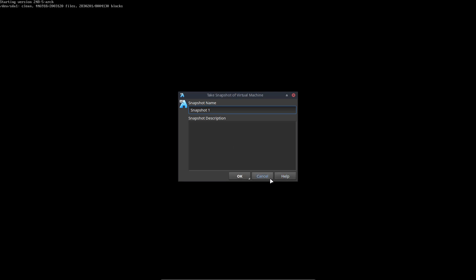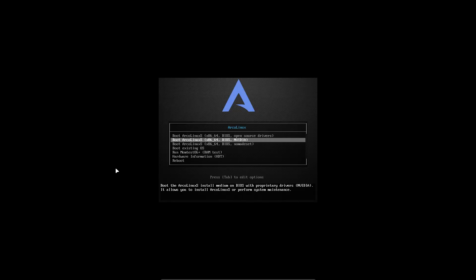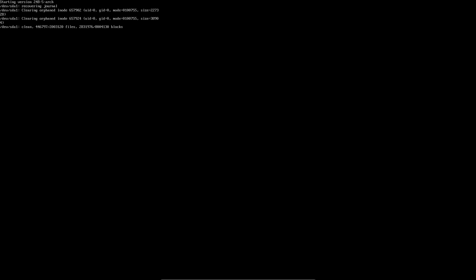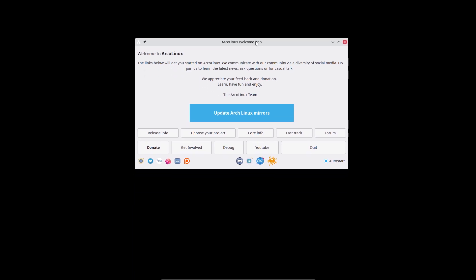Sorry, wrong button — Ctrl+R is actually a reset of the system. You get these lines — that doesn't matter really. It's fixing things and then we boot up. I'm going to call this video 'Arcolinux XS combined with XFCE' — wait, combined with Plasma.